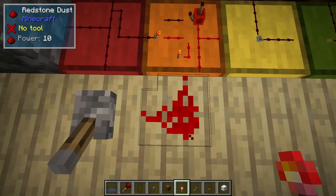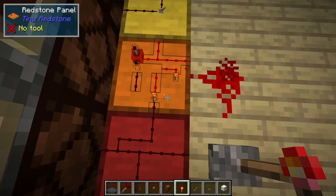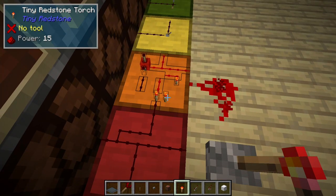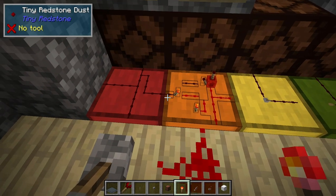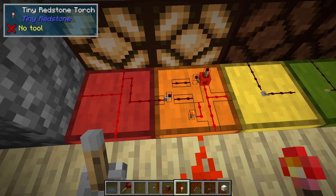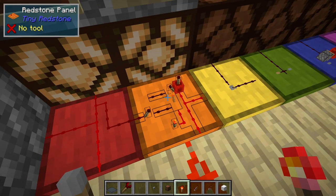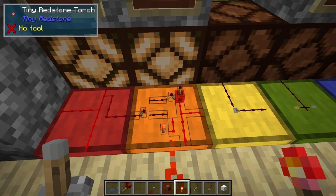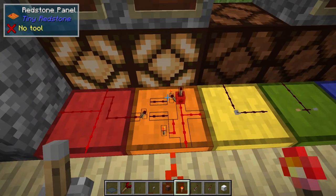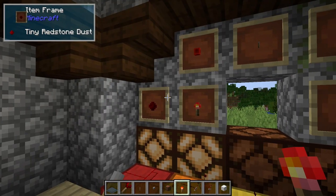One extra thing that they can do to help make your circuits very small is you can place them on an angle on a flat surface. So as you can see these are angled, which means that when this gets a redstone signal it's going to turn that torch off, which means that you don't have to have an extra block there. Again it lets you make your circuits a little bit more compact. Other than that they work exactly like vanilla redstone torches — they do have a burnout if there's a loop and they also have a one redstone tick delay.